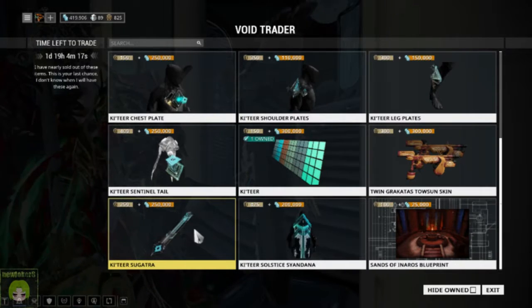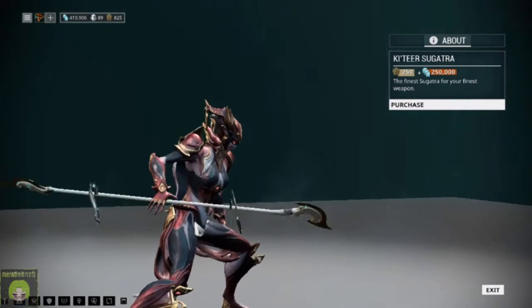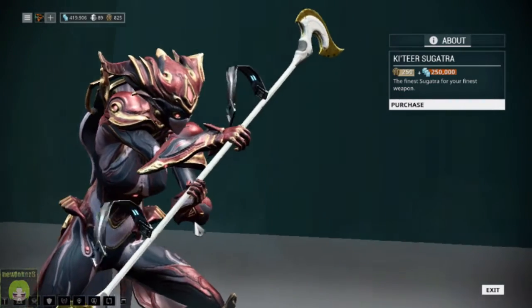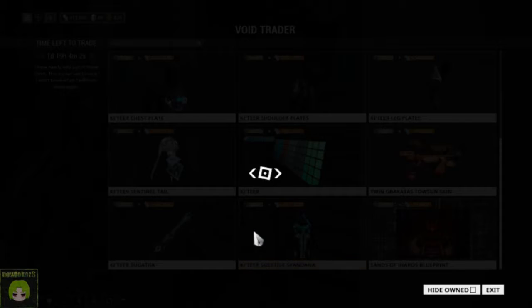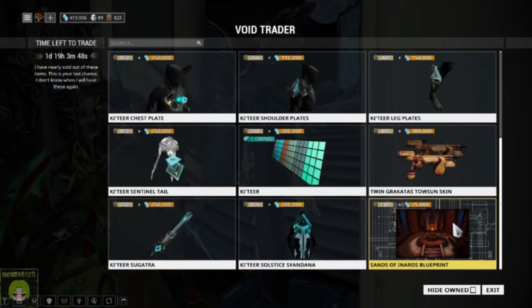We've got the Kavat Syandana, which is just a little ribbon thing you see hanging off there — kind of weird for the Orthos, but whatever fits. And then the Kavat Solstice Syandana. If you've picked up the Kavat Syandana in the past, it's the same thing — it just has the Solstice skin on it.